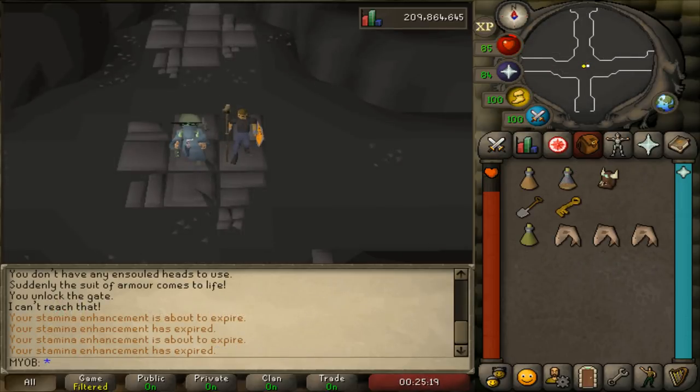The Bear Your Soul mini quest is now complete and you'll have the new item called the Soulbearer, which is very useful for Slayer tasks. The Soulbearer can hold up to a maximum of 1,000 charges, and each time you send an ensouled head to your bank it requires one charge. One charge costs one blood rune and one soul rune, so fully charging it requires 1,000 blood runes and 1,000 soul runes — though of course you can use fewer, like 300 of each. It's very useful for tasks that drop a lot of ensouled heads, like fire giants or abyssal demons. That's it for this Bear Your Soul mini quest — if it helped you out, please leave a like. Thanks for watching and I'll see you guys in the next video!